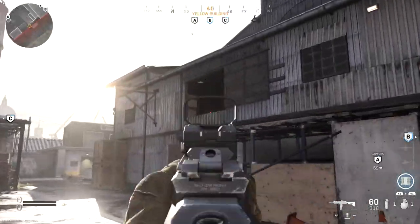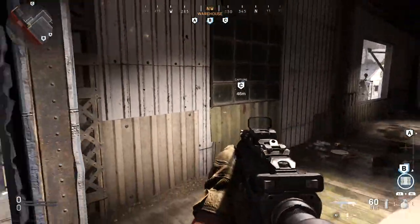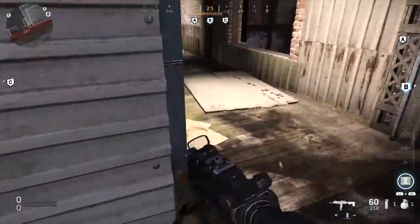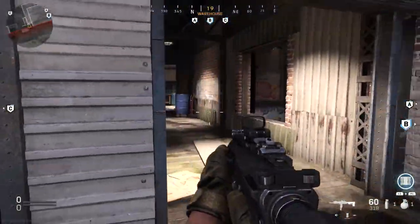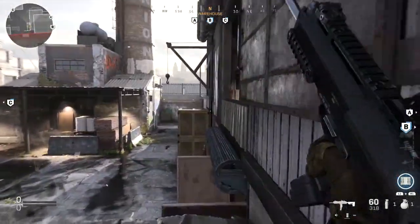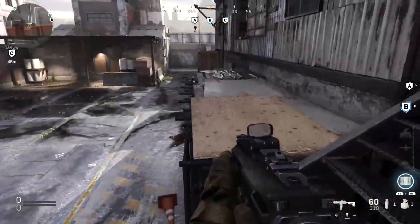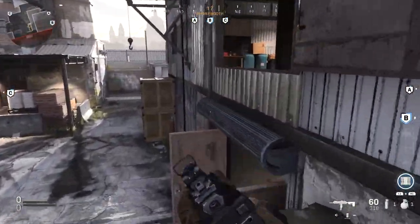Getting outside this area, if you want to get up to that window, don't be the guy who goes up the stairs and comes around the corner — that's always what they expect, and there are usually claymores or someone pre-aiming. The best way to get up there is to come up this way and then jump into the window. Very simple and straightforward, yet I see almost nobody actually doing this.